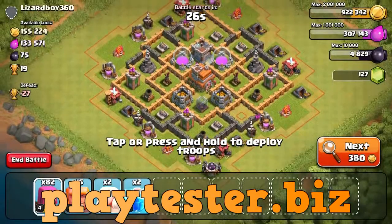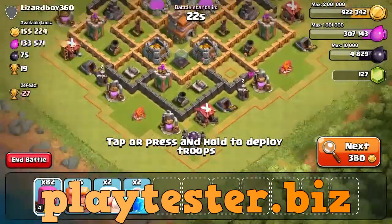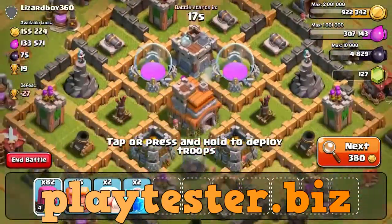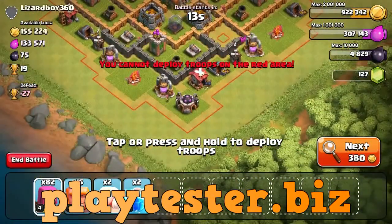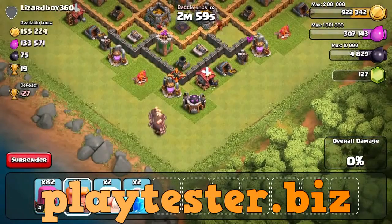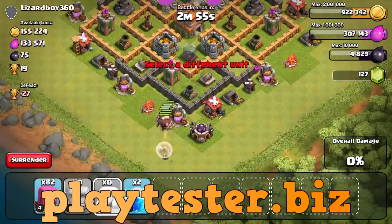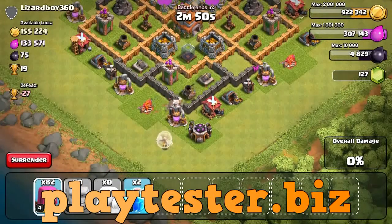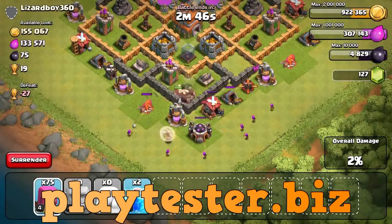We have found it, we have arrived. Let's see where the gold is — is it in the collectors or in the middle? All right, here we go — my parade of giants with two healers behind it. Hopefully we won't run into any stupid spring traps, those are the worst, and I'm going to start picking off the base behind the defenses.